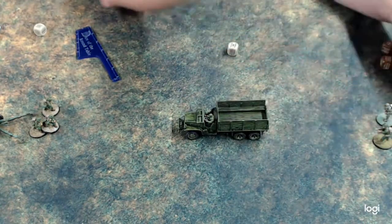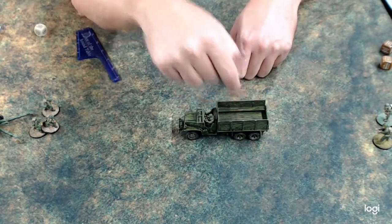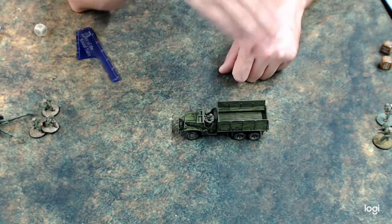That's the key rule: your unit has to end within one inch of any part of the truck for the full unit to get in. If one model is not within one inch, they're not getting in the truck.